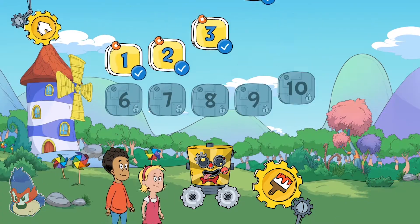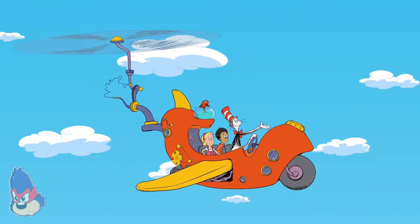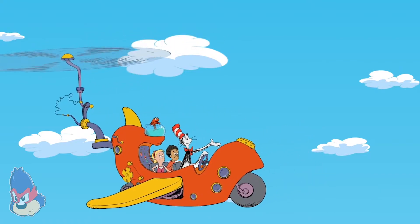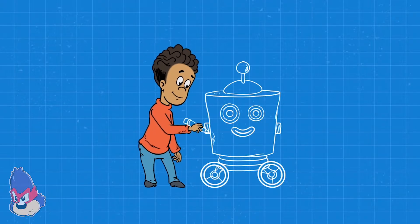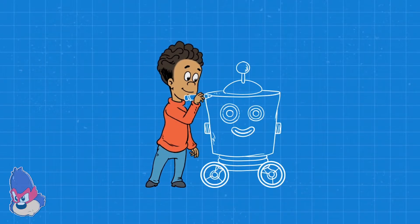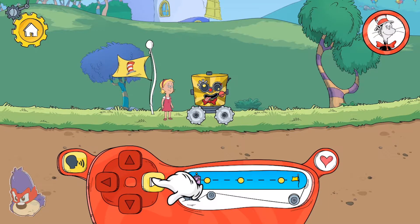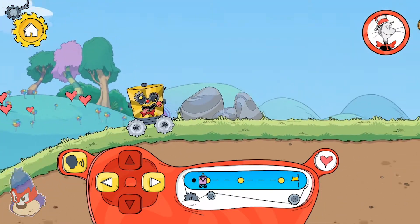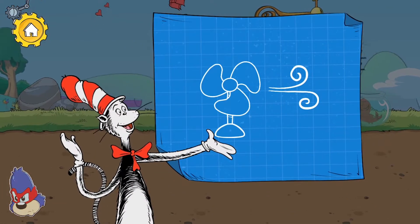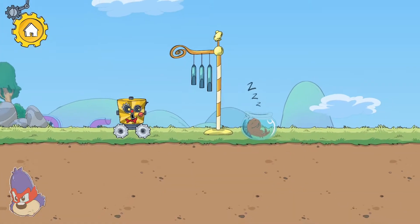Pick a place to explore. Windasium. Choose a level: Five. Tap here to move the robot forward — in the direction they are pointed. Oh! Another challenge!